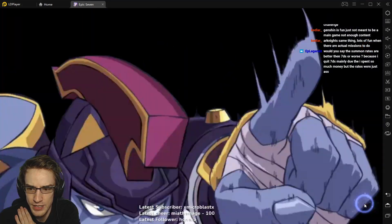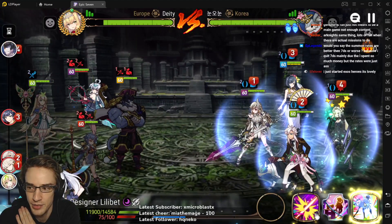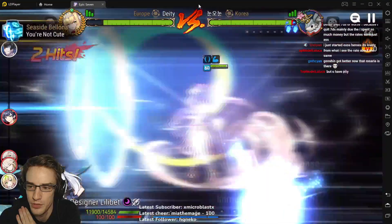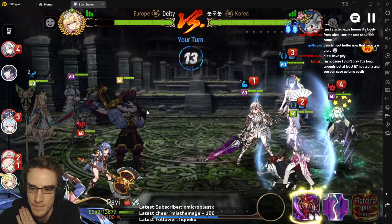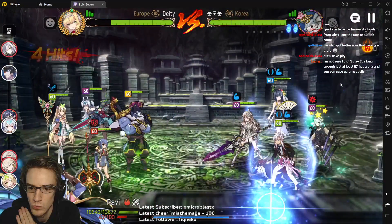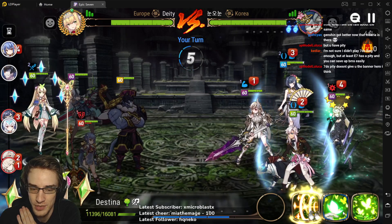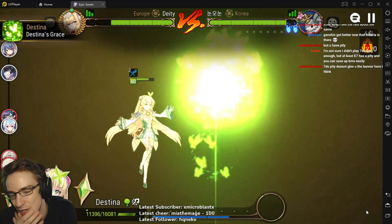So I think my Destina goes second here - oh wait, no she doesn't. Perfect. So I'm going to get countered here, get pushed up even more. Genshin also has carryover pity between banners, which is nice. I actually ruined my pity today pulling an extra child last night, which was sad.